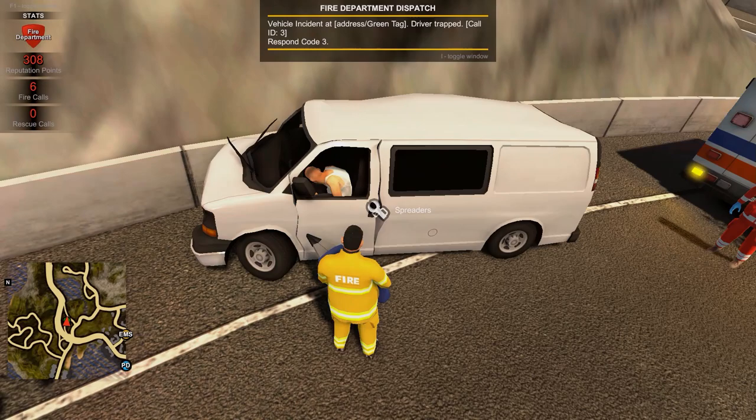Alongside putting out fires, you're also able to use the jaws of life to free trapped civilians from crashed vehicles.